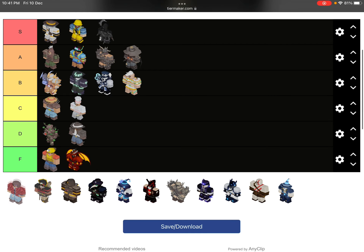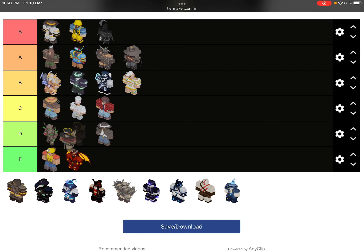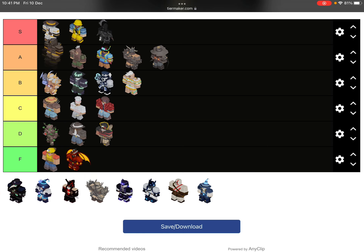Melody is kind of good for helping a friend — when a friend has Melody you can get help from it, so I'm gonna put it in C tier. Prior Mines — I haven't tried it but some people use it and it's really cool. When they have no armor it does like 16 HP damage.